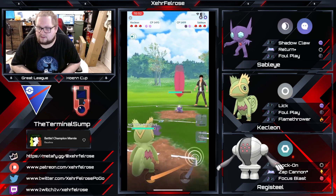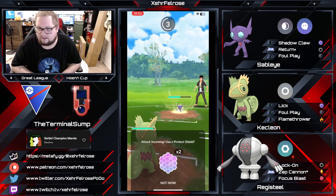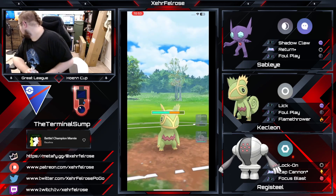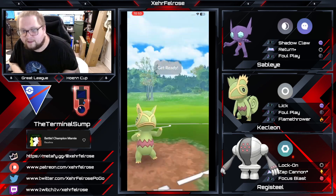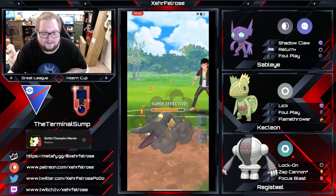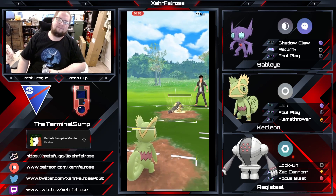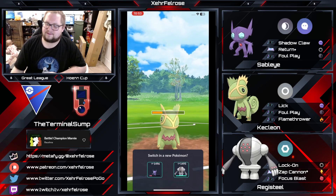Terminal Sump throws in his Kecleon to try to force the opponent to swap out, but they decide to stay in and toss the energy — perhaps not having a solid answer. Not having a solid answer... did they know? I don't think they know. Is this a Flamethrower? Are they going to shield it? Nope! They get rid of that Mawhile almost entirely. The opponent throws a move, and now Kecleon has done its job.